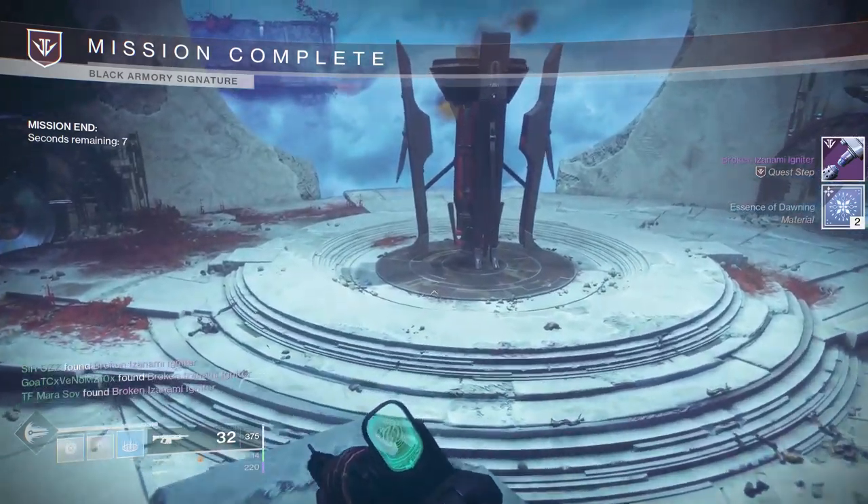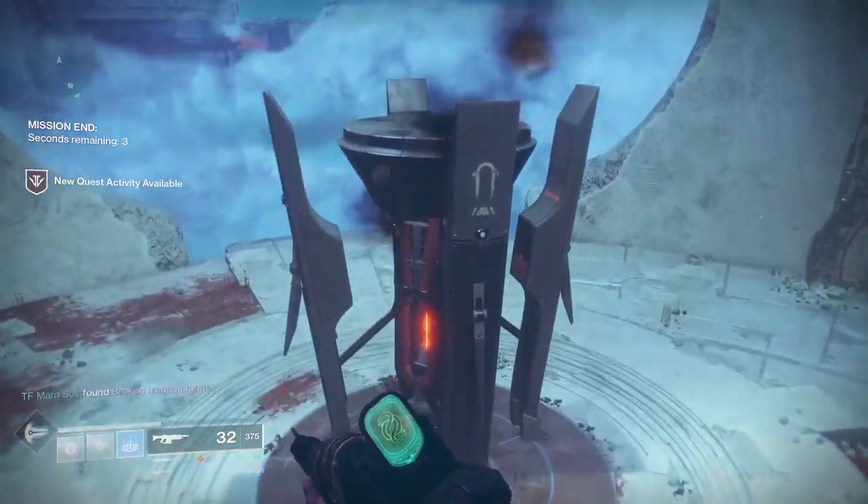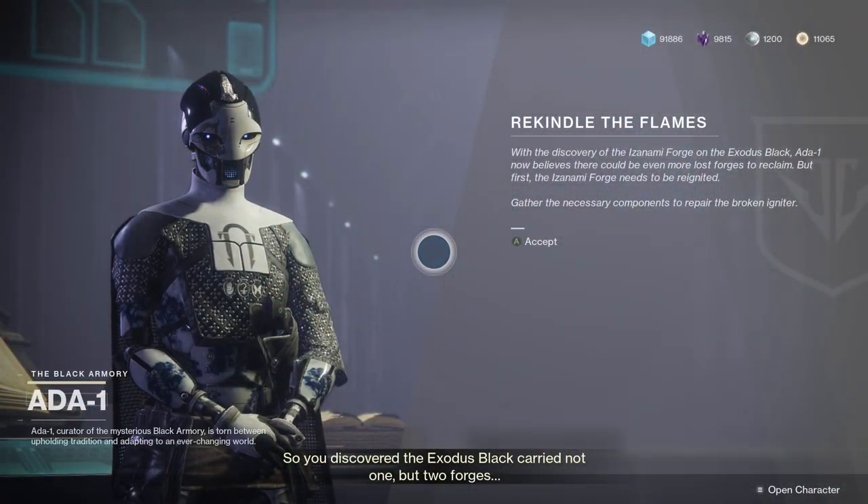The next thing you're going to do is ignite the forge — just kidding. This quest is pretty lengthy, so tighten your seatbelts. Once you finish the mission, a piece will drop from the forge. You take that to Ada 1 and she tells you that the forge is broken and it needs repair.